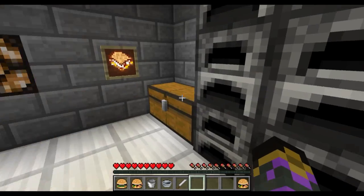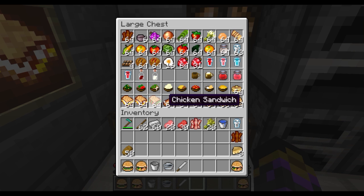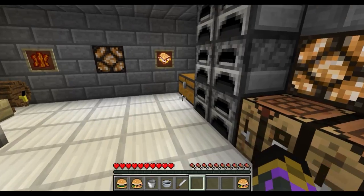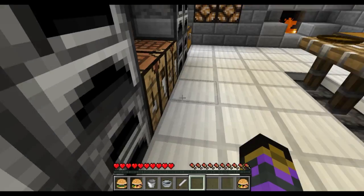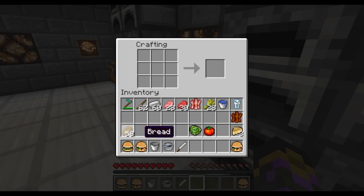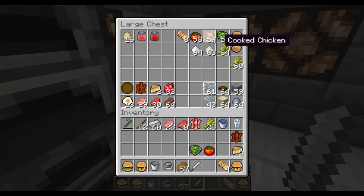Now I'm not going to make all the recipes - you can discover some of them on your own - but I can give the basic outline on some of the major ones such as the sandwiches. So let's make ourselves a chicken sandwich - it was delicious earlier. Now to make a chicken sandwich we need lettuce, tomato, the chicken itself and the bread. The bread is created by cutting up simple bread from original Minecraft - you get four bread slices. I cooked some chicken earlier.